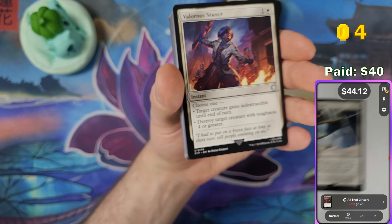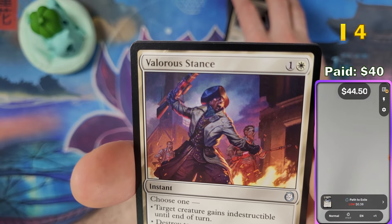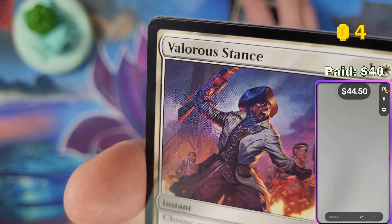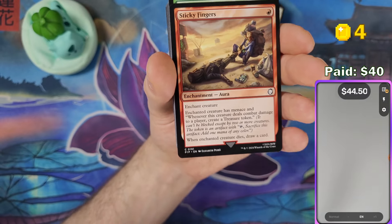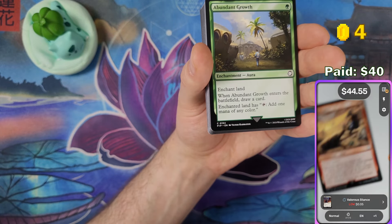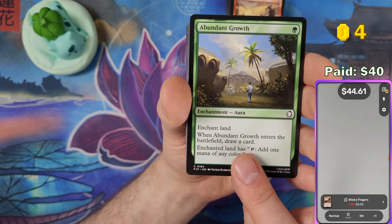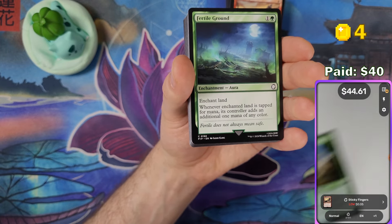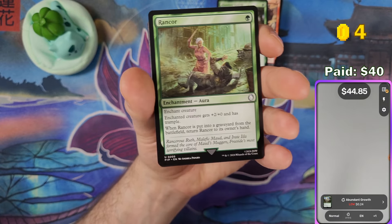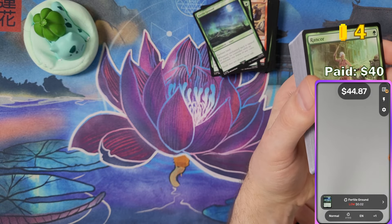Path to Exile — the artwork is beautiful, damn. Valorous Stance — not sure who that is, maybe Preston? The outfit fits but the face doesn't look like Preston at all. Sticky Fingers. I love the flavor on these reprints — Abundant Growth next.